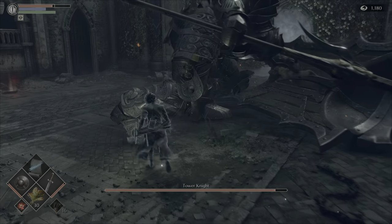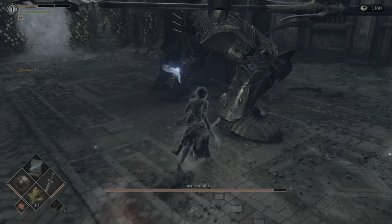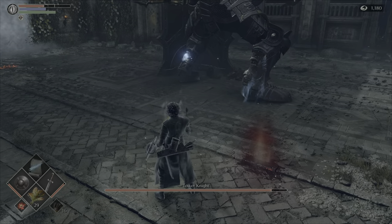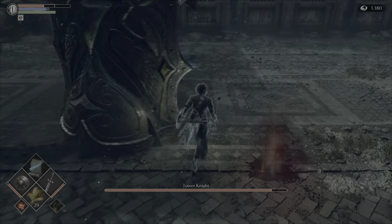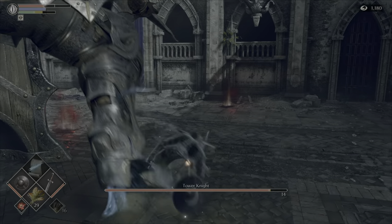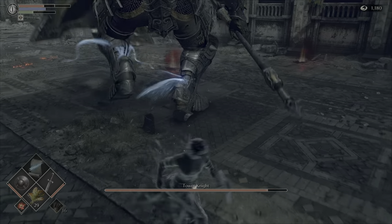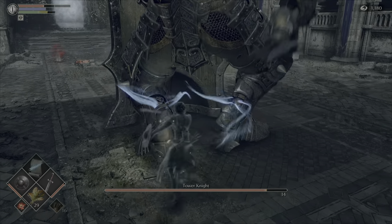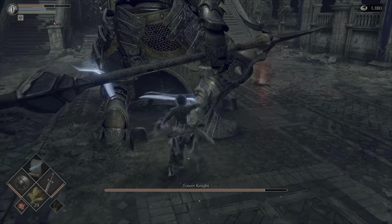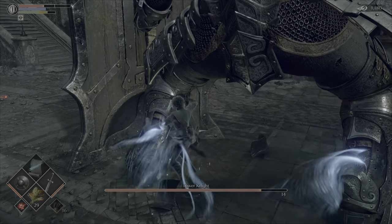Speaking of staying on your toes, if you stay behind and relatively close to the Tower Knight, there's not really too much they can do to you. The attacks range from various shield attacks and shield slams, there's a few stomps, and I think he jumps back as well. A couple of them have AOE properties, so you need to be aware of that.